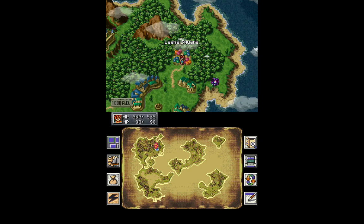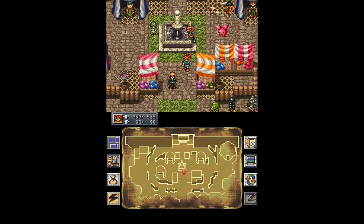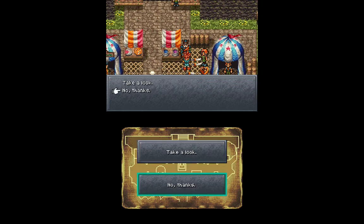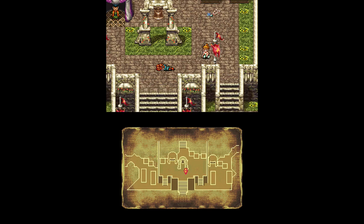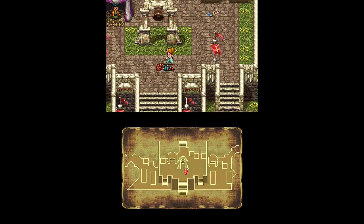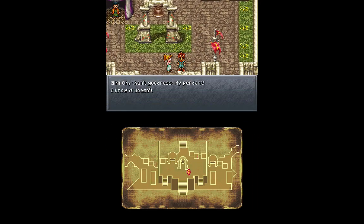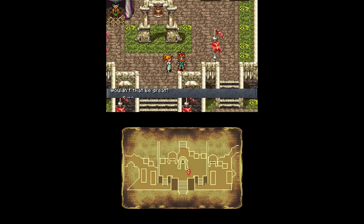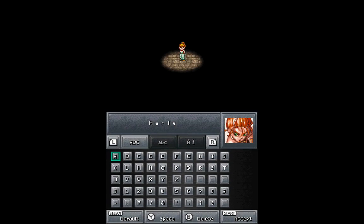Now what you can do is essentially just play through the game like before. We've got this from before, and there's Melchior. We want to go up here and meet Marley — there she is. And then the bell rings. The pendant — I believe I screwed this up last time. You actually want to pick up the pendant first and then talk to her. Sure, you can have it back. We'll walk around together. And Princess Nadia lies and calls herself Marley.